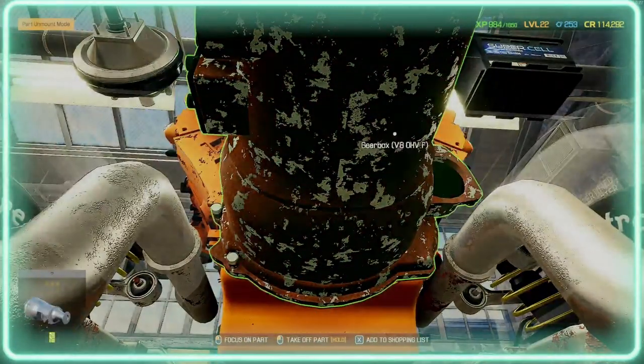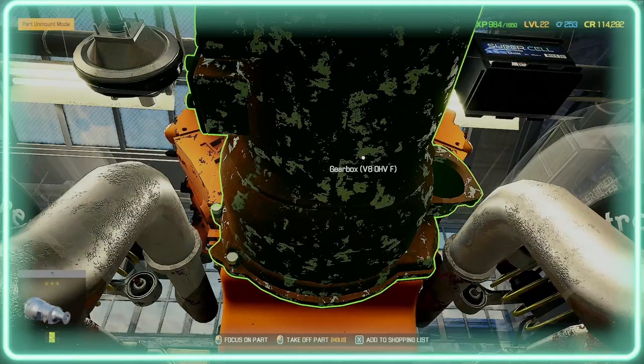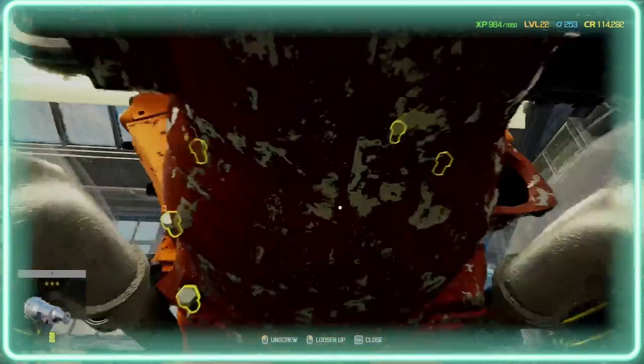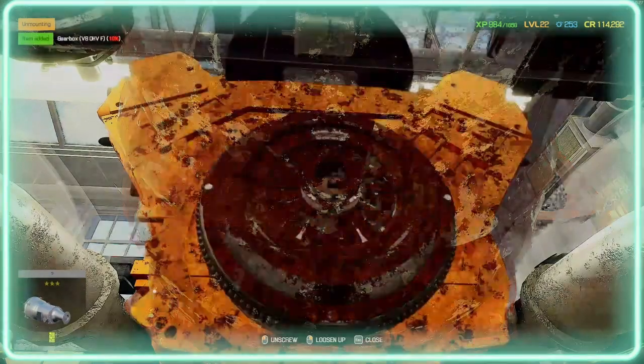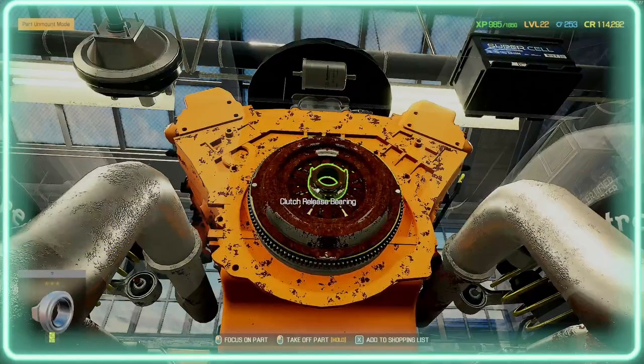Before we get rid of the gearbox, press the export button to add parts to your shopping list. If you've got the game, press the X button on your keyboard to add it to your shopping list, or you can press the spacebar on your keyboard when you're in your inventory to put it on your shopping list instead. I like doing it this way — it's a lot easier. I think these parts are going to be less than 10 percent so I don't think they're going to be able to be fixed.